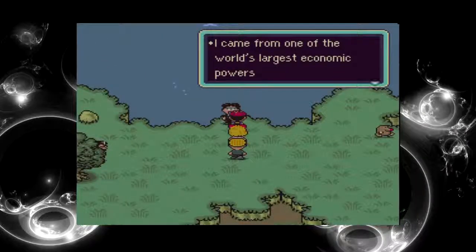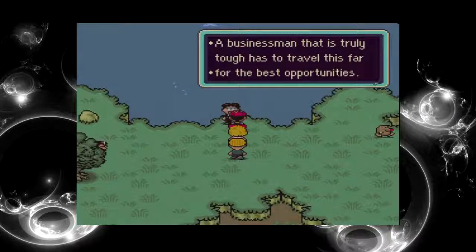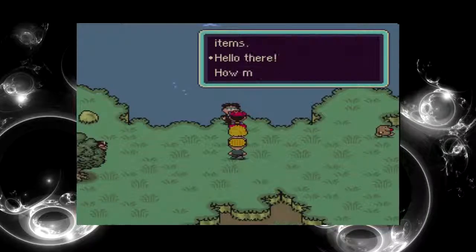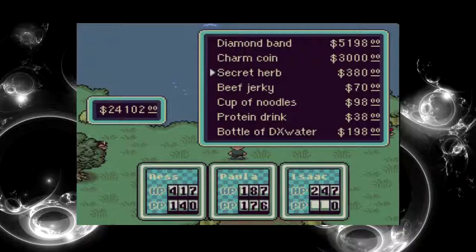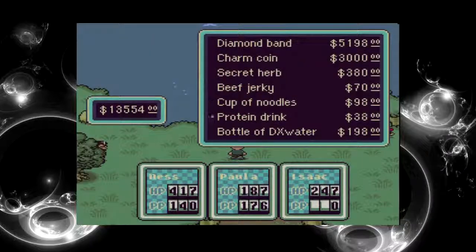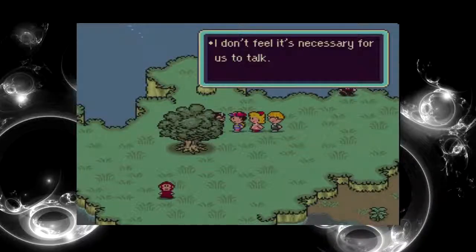I'm not a bad guy. I came from one of the world's largest economic powers — the small rural village. A businessman that is truly tough has to travel far for the best opportunities. Do you want to buy? Do you want to heal? Oh, there's a doctor. Some items and stuff. I'm glad we brought some money now. We can get two diamond bands — defense is up a hell of a lot, actually.